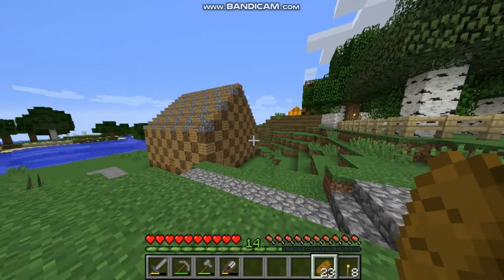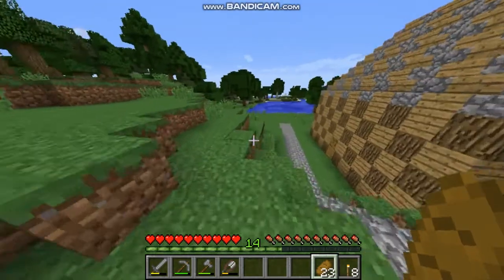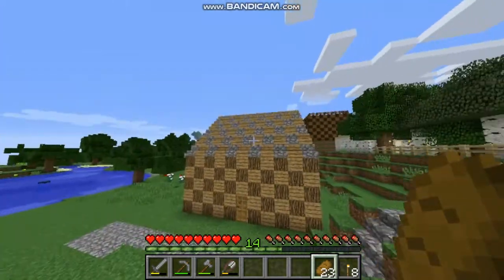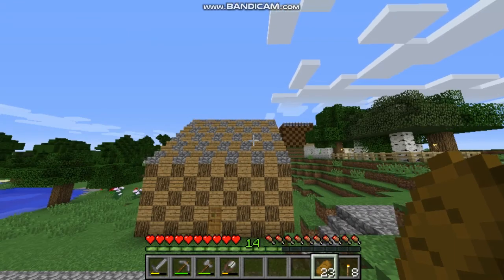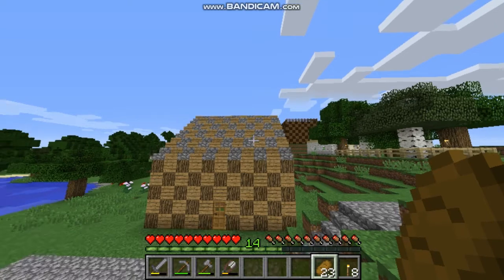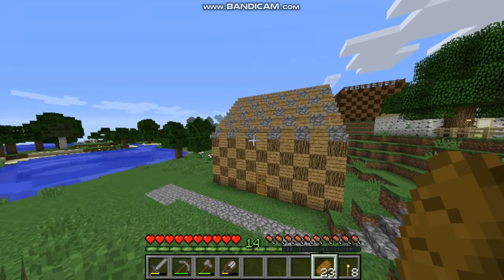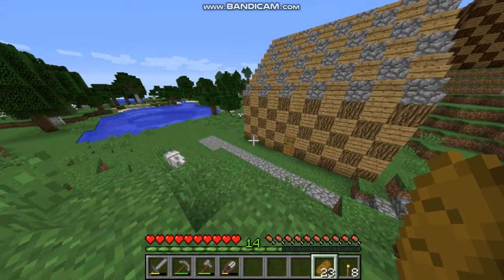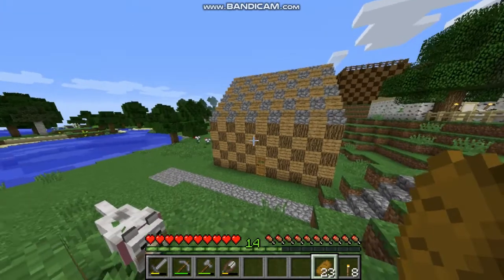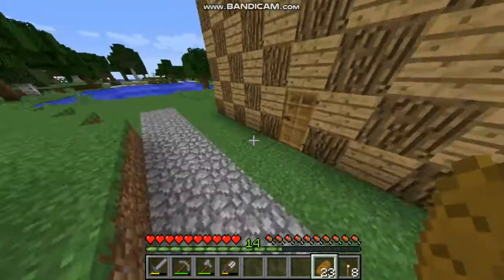You've already seen this kindergarten on the thumbnail and a little bit in the previous episode, but I'm gonna explain everything. The roof is really hard for me to build, so I'd rather build it without recording because it could take a few episodes since I really struggle with roofs. I built the roof with oak wooden stairs and cobblestone stairs, and I finished about 55 layers of the wall and all that stuff.